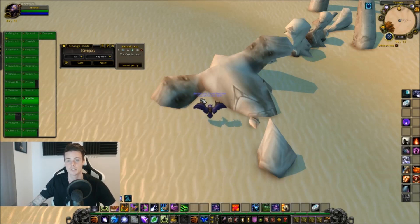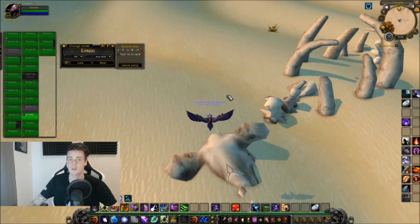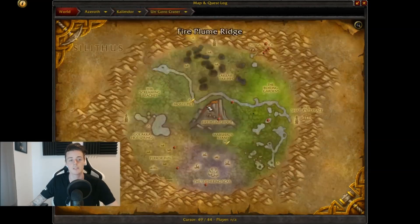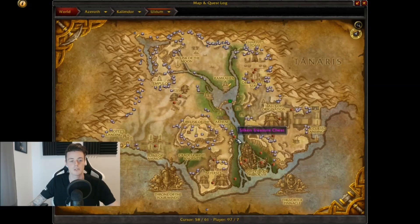The items you're going to need are Gather Mate and Gather Mate 2. What these add-ons do is show you the spawn point of every single Silken Treasure Chest. They're in all of these territories — you have them in Tanaris, Un'Goro, you can see right here you have them in Silithus, and you have them down here in Uldum as well.